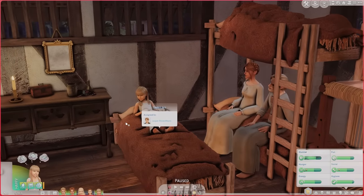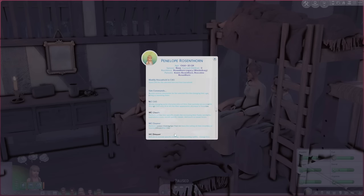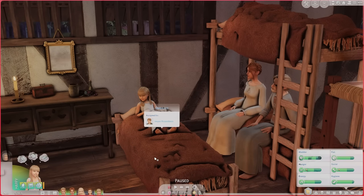They have been trying all kinds of medicine and herbs that they got from Angela the herbalist down the street, but nothing seems to be working. They've been spending a lot of nights up with her, keeping an eye on her. Unfortunately this is the night that things are going to take a turn for the worst. What I've decided to do is use MC Command Center — go into sim commands, maintain sim, and kill sim — which makes me so sad. I'm going to do death by hunger, since technically the famine death roll is death by starvation.